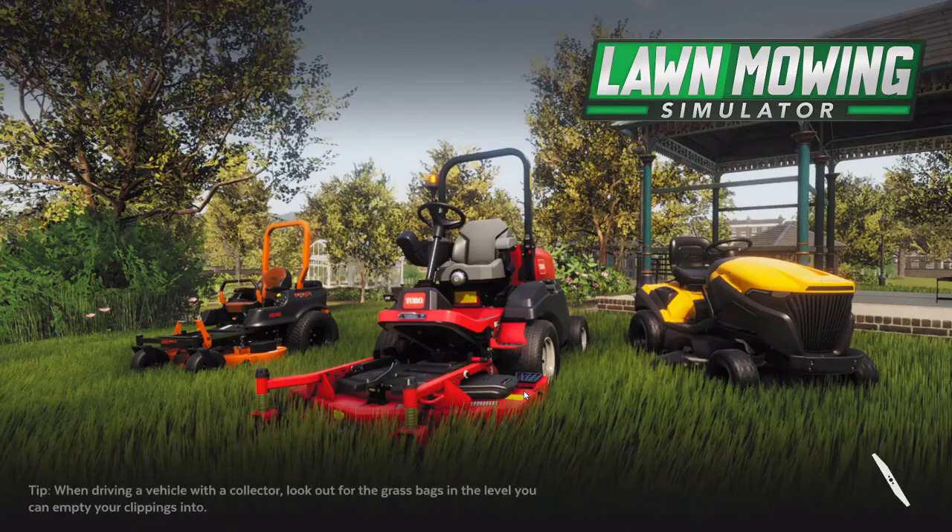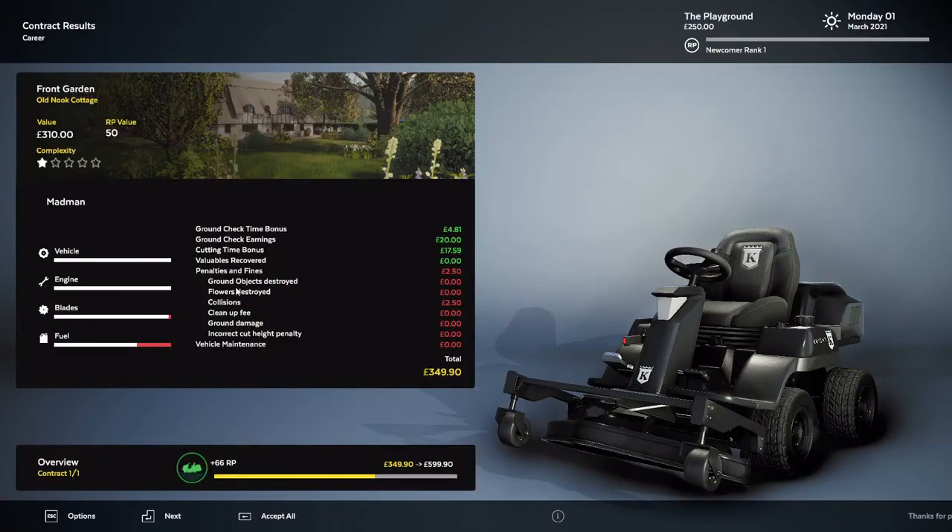So now I think there's one more lawn. That was the one and only lawn I did when I was testing the game out to see if I liked it, and I think there's one more level in the demo. Let's see what we got — penalties and fines: Collision. So it's saying I collided with something, two pounds fifty whatever. I don't know what I collided with, I don't remember anything colliding.